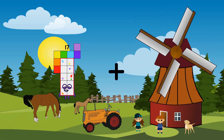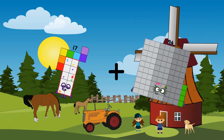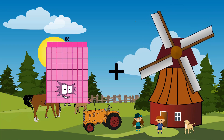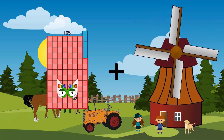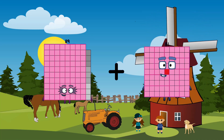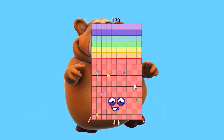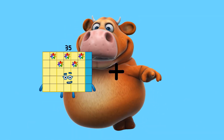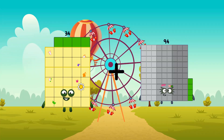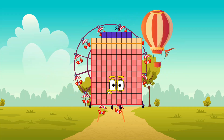Twenty-one plus twenty-one plus twenty-one equals one hundred-seven. Twenty-one plus twenty-one plus twenty-one equals one hundred-seven. Ninety-two equals 126.